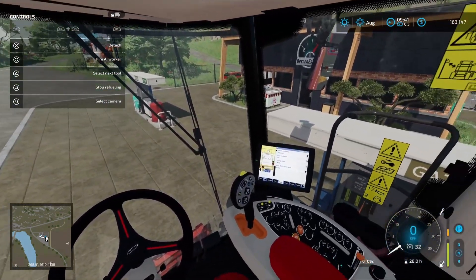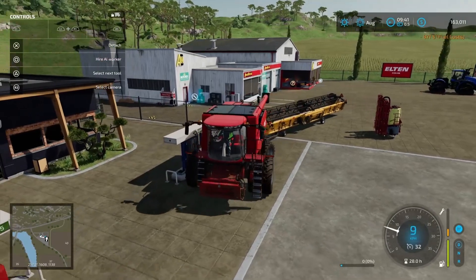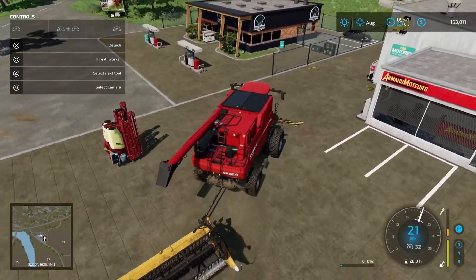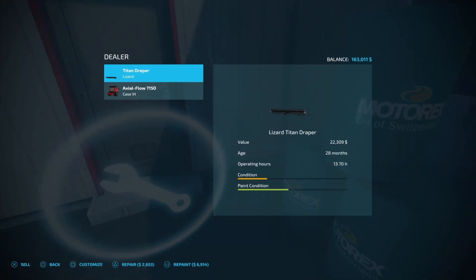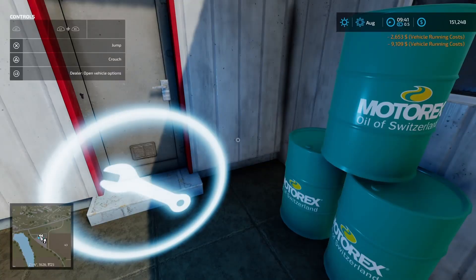The refueling is a little bit of a process, but we are done. Cool. $817 in fuel. So while we're here, we're going to get this combine and header repaired. I've also got the sprayer there we haven't utilized yet. So let's go — $2,000 to repair the draper header and repair the combine. Excellent.